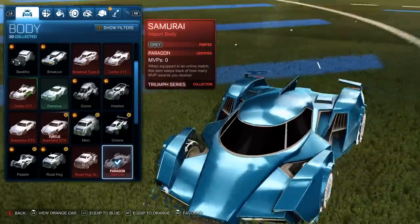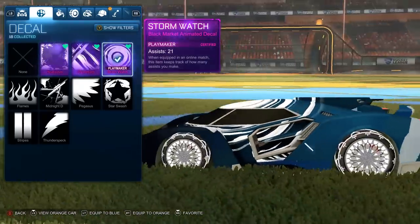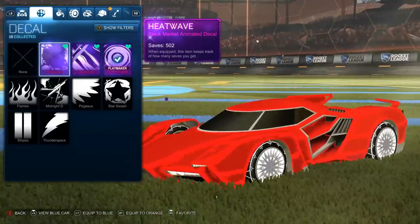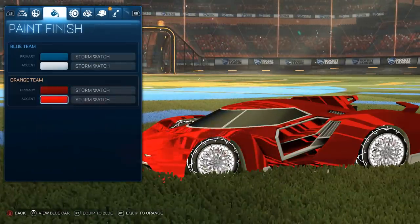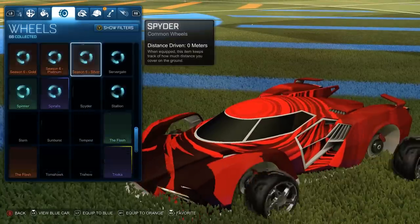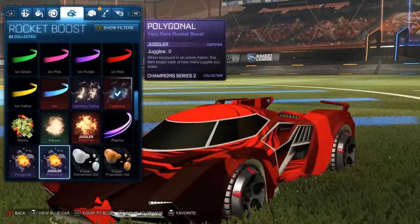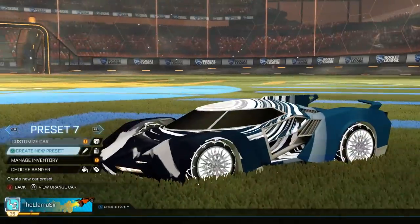The Samurai looks so good with the anodized finish. Going with the white Wonderment, dark blue, and white on the Storm Watch — Heatwave always looks sick on it too. On the other side I have it pure red, so changing that to a light red with Storm Watch. For wheels I'm going with the Diomedes — they look so good on the red side. Boost: white Lightning for the blue side and black Ion for the red side. There's the car, ready to go!